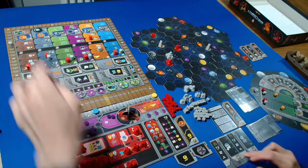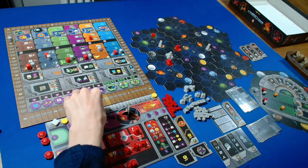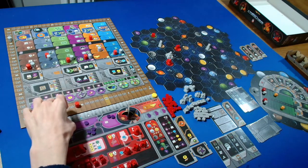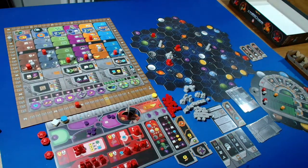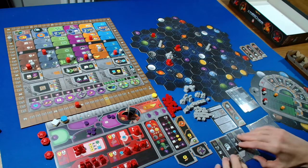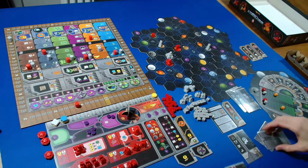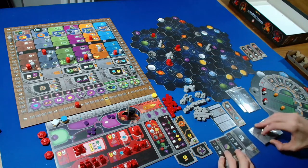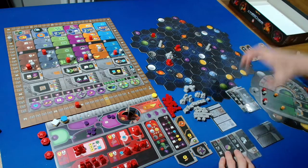We're going to spend four of our knowledge, going down to one, to advance in this research tech track. The Automa is then passing. They take the rightmost round booster - the range booster, the one I wanted. They get one more card for their deck.